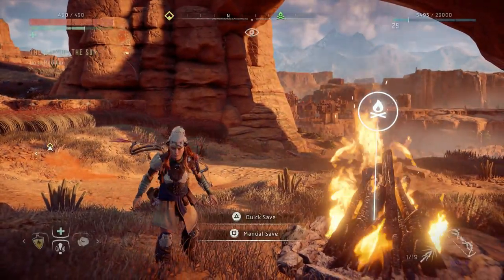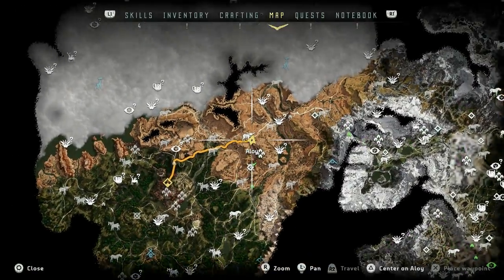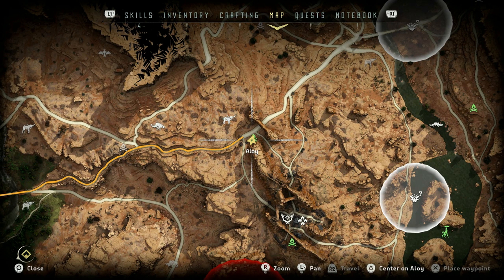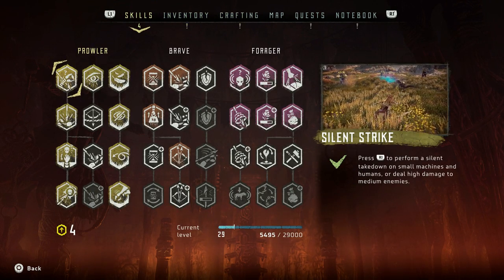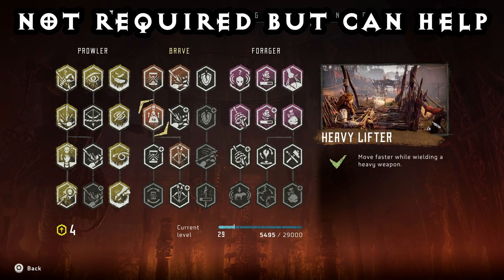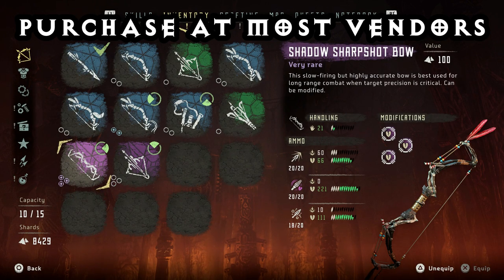I'm probably about early to mid game at this point. I'm to the west of the map in the desert biome and it's fairly easy to get to. But there's going to be a few things that you're going to want to make it a little bit easier for you. I recommend the skill Heavy Lifter — it's not imperative but it will help out. And also a Shadow Sharp Shot Bow.